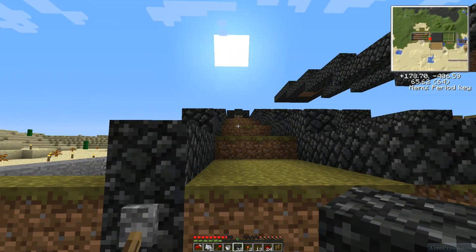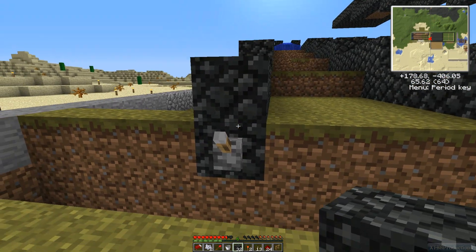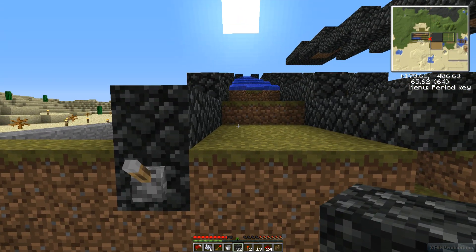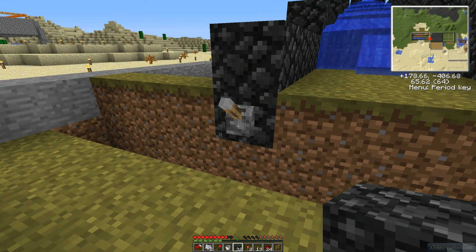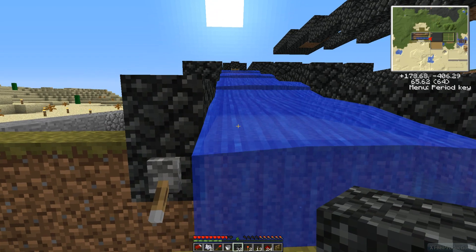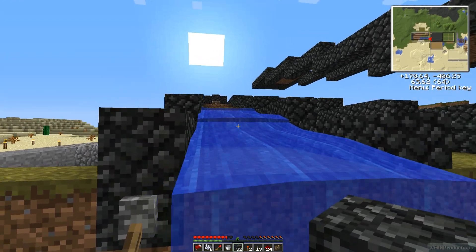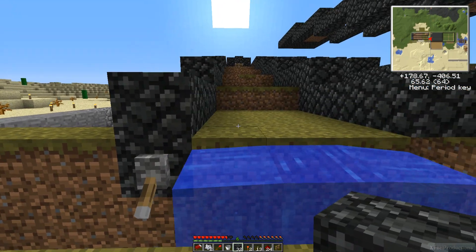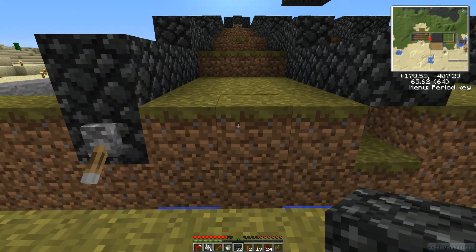I'll show you guys that the switch is working. This switch will actually be inside — for now it's just for testing purposes right here. As you can see the water is coming down here. I'm closing the water for now. I had to get some sticky pistons, which are pretty hard to find because I had to find some slimes, but once I finally found some I can actually make more of them.